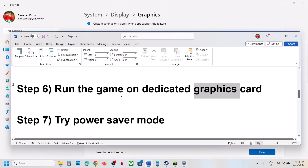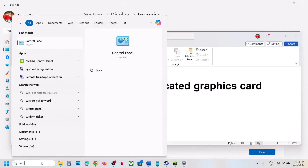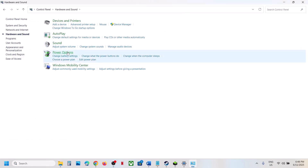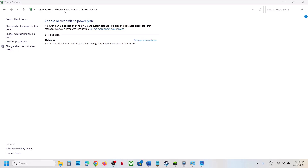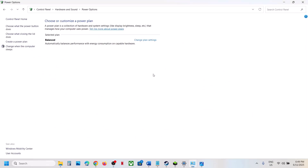If still not working, try Power Saver mode. Type 'Control Panel' in the Windows search box, go to Hardware and Sound, then Power Options. If you see the Power Saver option, select it and check. You can also try Balanced. For many users Power Saver has worked, so give it a try.